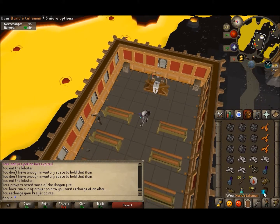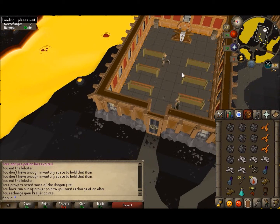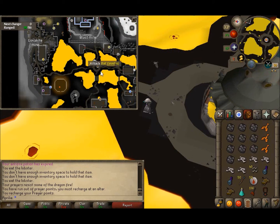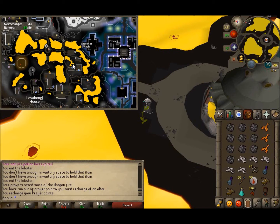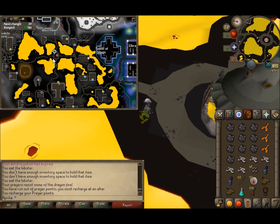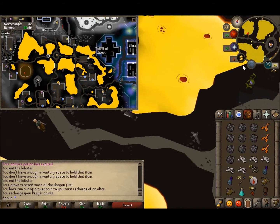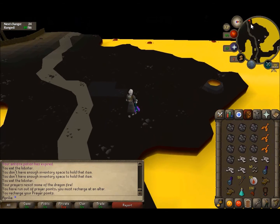From here we're going to rub the Xerics talisman and go to the Inferno again, which is the midway point between here and the bank. So we're here at the Inferno — right here is the altar, right here is where the dragons are, and we'll be running west to the bank. The talisman is great because you can be at the Grand Exchange or wherever and teleport right here to the dragons without having to run all the way through Zeah. The talisman just makes trips so much faster.